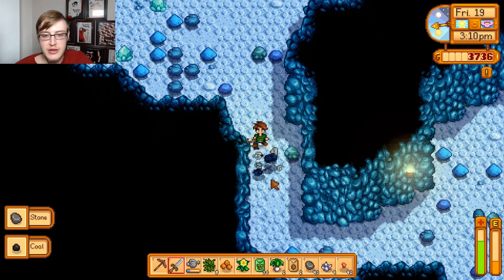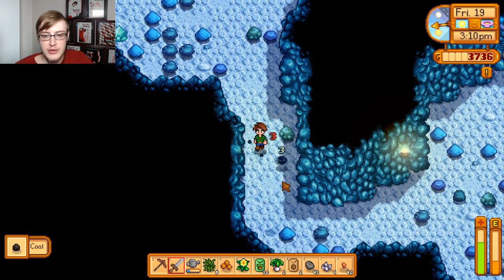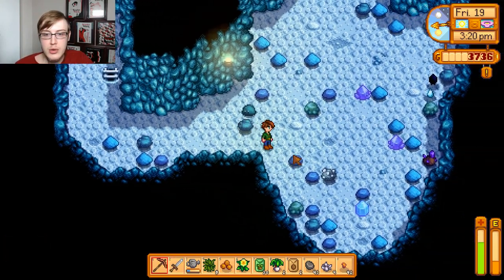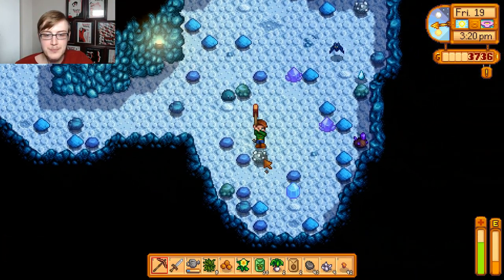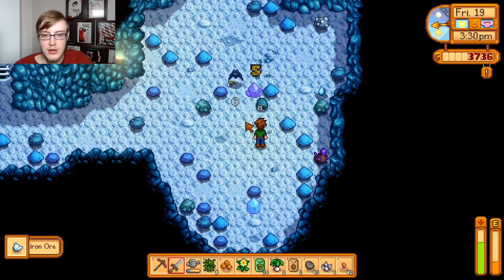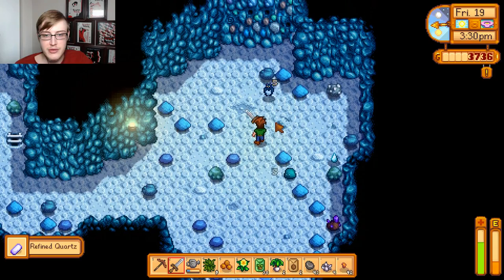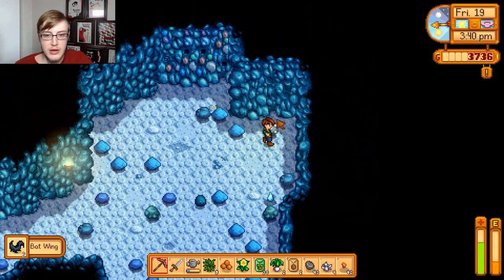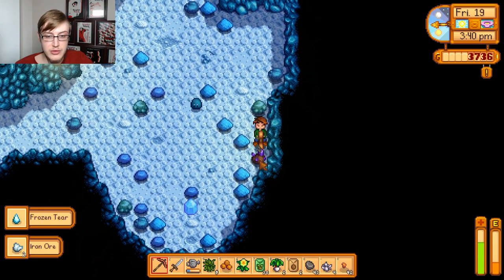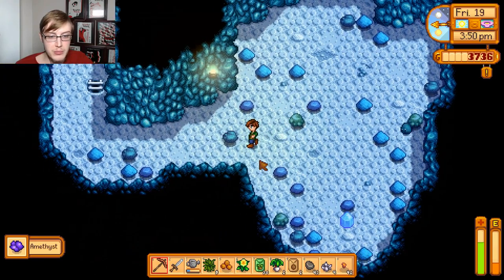The dust sprites you definitely want to kill, though. If they don't show up on a level, it's fine, but you do need quite a few of them and they're usually in a group. We find quartz from ice crystals. And we're also getting iron, which is awesome, because we can start working towards getting that iron pickaxe, which will then allow us to destroy those big boulders.